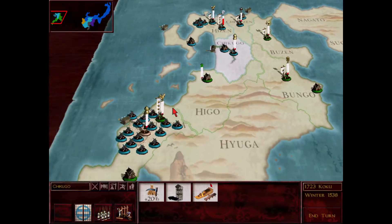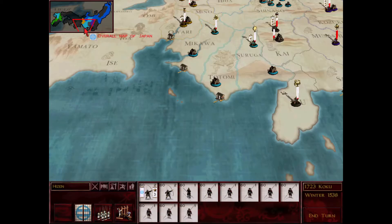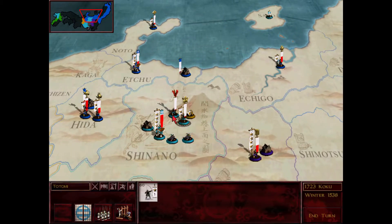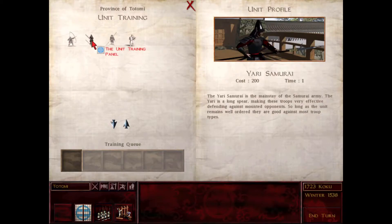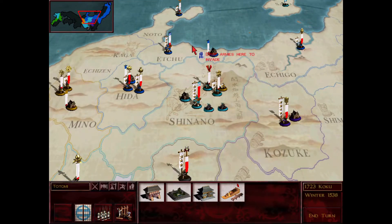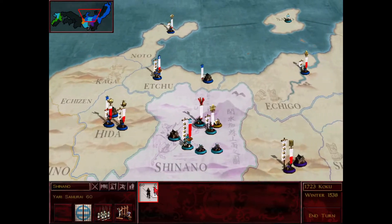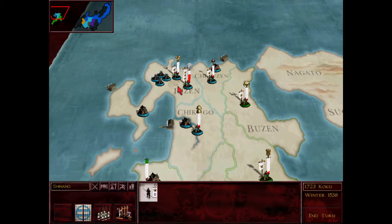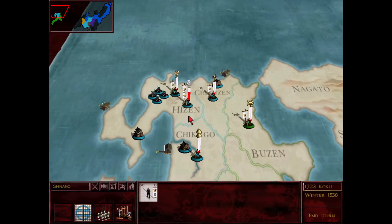I wonder what else I want to train. I think I have enough Ashigaru, but maybe just train up another Yari Samurai for now just to save a little money. I could use some more archers in Kyushu. I got an heir in the last episode — he's 18 years old now, three stars, being protected by four Shinobis. He's going to be holding it down here in the south.